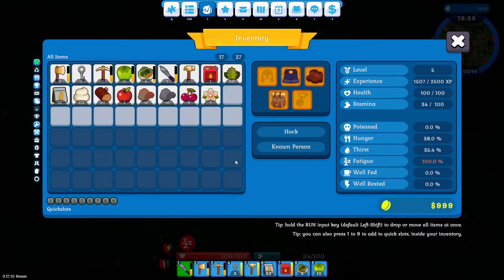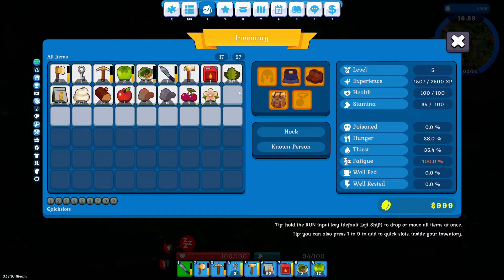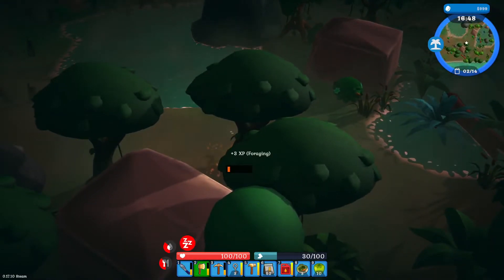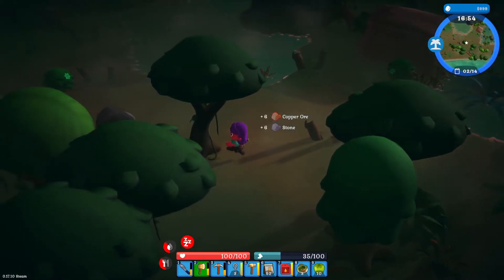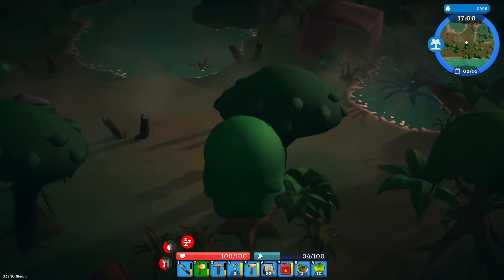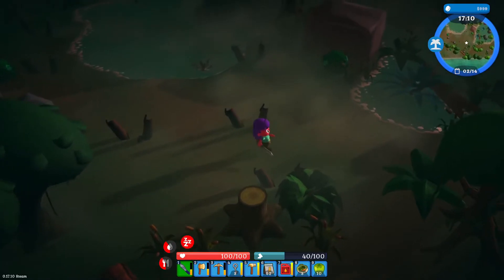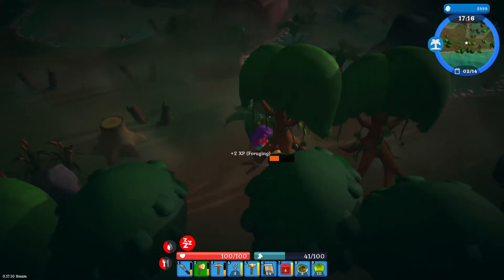How much stuff do we have? 300 fat, 200 wood, 397 fiber — I mean, that's good. I was kind of hoping to just go home with loads and loads so it was something I didn't have to think about for a while. Let's grab a couple more trees and then we'll head home.